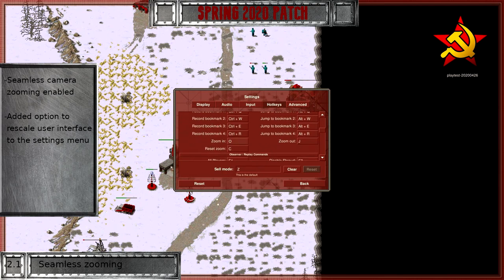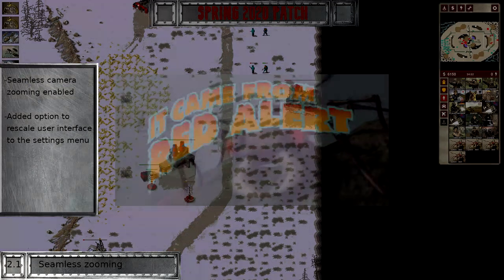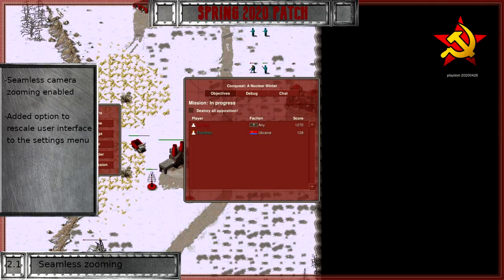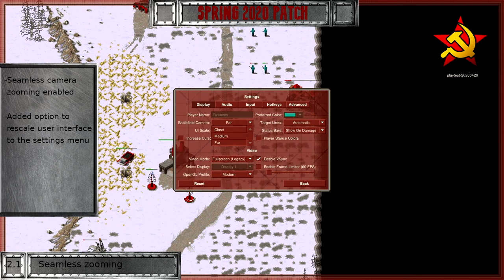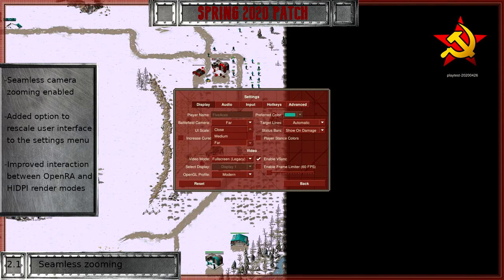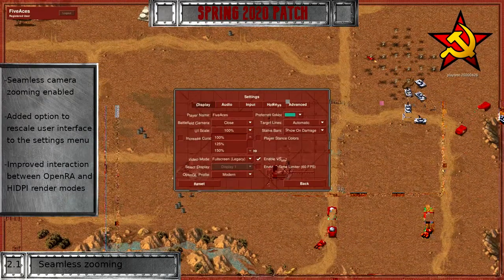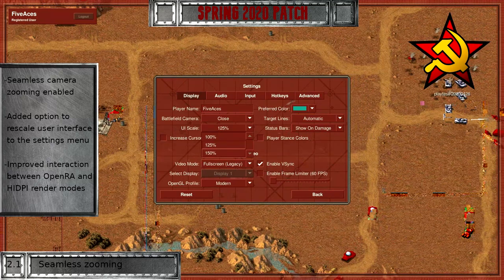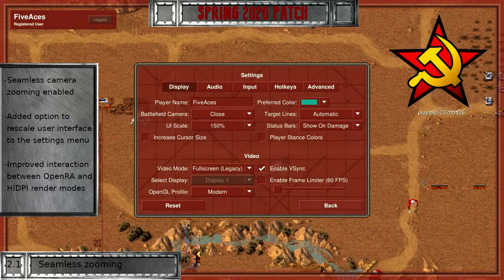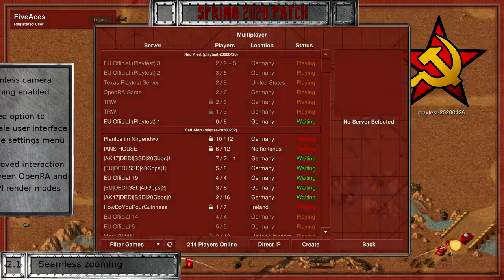With infantry being the size of ants in modern resolutions — no, not these ants — the default resolution was changed to make the battlefield a bit easier to read. Fight your enemy, not the camera. This patch also introduces the option to rescale the user interface. Additionally, OpenRA can now detect HiDPI rendering modes on Windows and Linux, fixing the blurry rendering for players on Windows with higher resolution screens. Many UI elements now include high resolution artwork, staying crisp even when drawn at larger sizes.